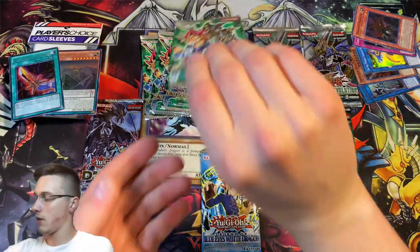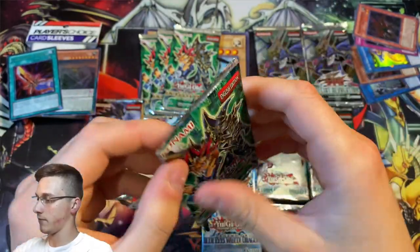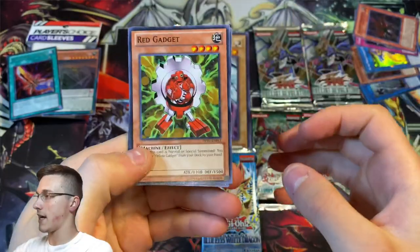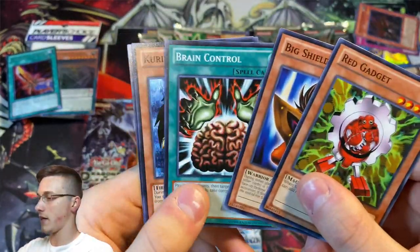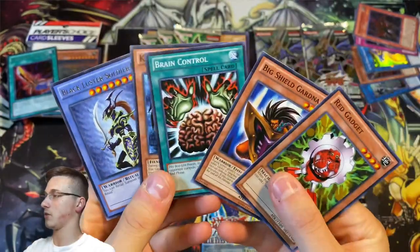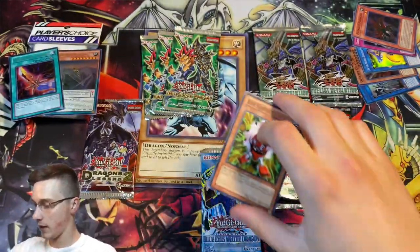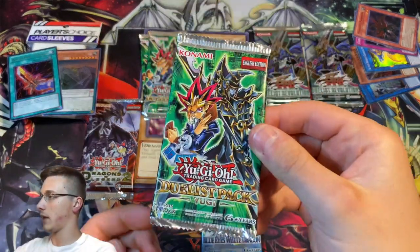Should we go for some Duelist Pack Yugi now? I'm feeling a Sorcerer of Dark Magic personally, but I'd love a Dark Paladin — that'd be so cool. Red Gadgets, Big Shield Gardna, Brain Control, Kuriboh, and Black Luster Soldier. What a typical Yugi hand that is! Put that down to one side and we'll go for another Duelist Pack Yugi.